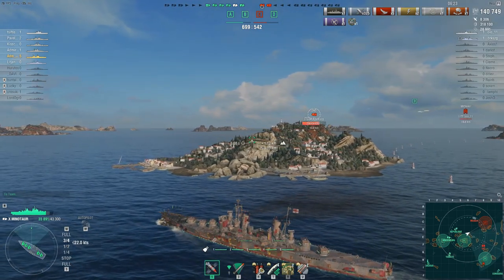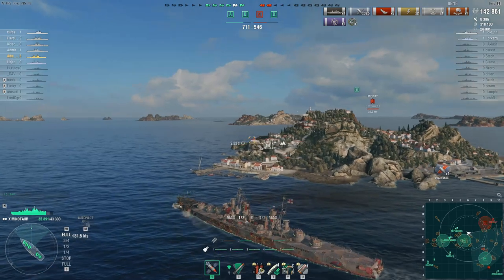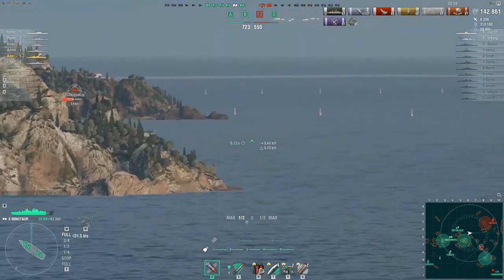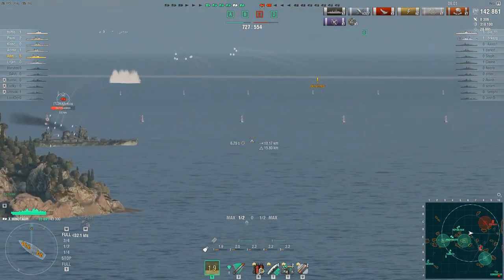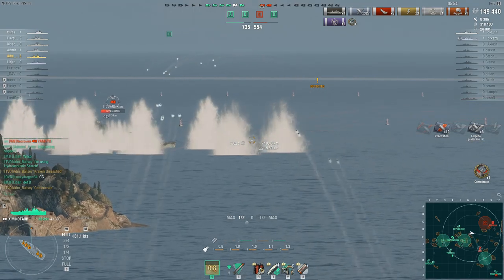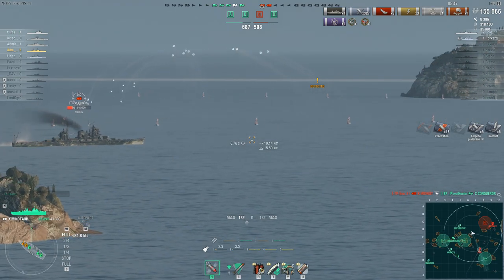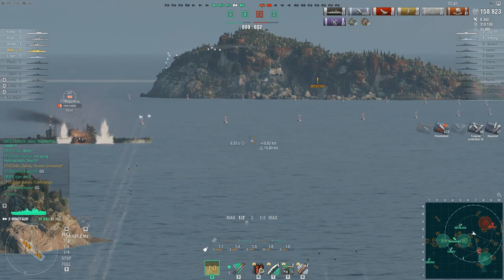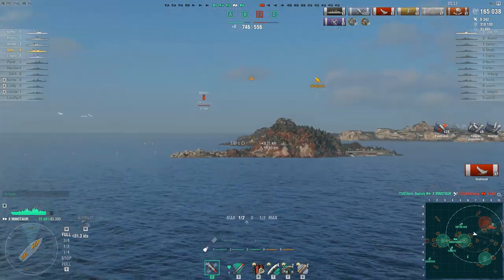I continue to keep these islands between myself and the remaining enemy Zao. He is focused on trying to finish off our Conqueror and showing quite a bit of broadside. I knock out one of his guns — here's the Confederate achievement. The firepower on this Minotaur really is a sight to behold; there's nothing as disturbing as coming under fire from these guns. The enemy Zao quickly gets taken out, and that's our sixth kill of the game.